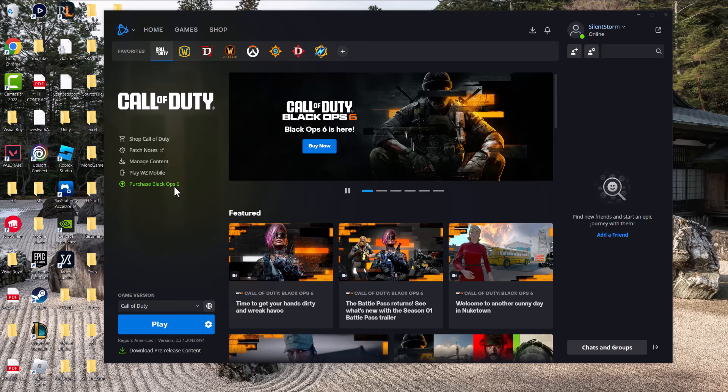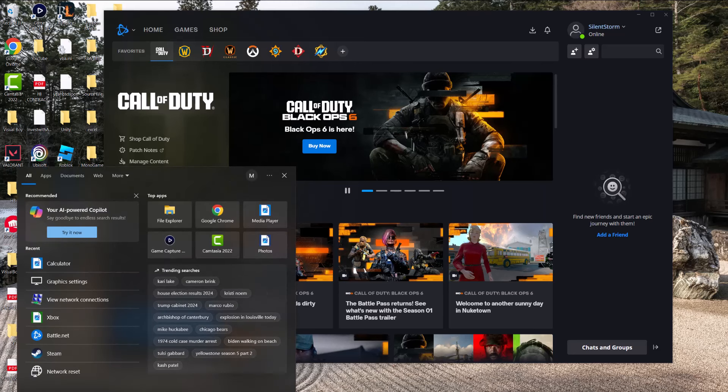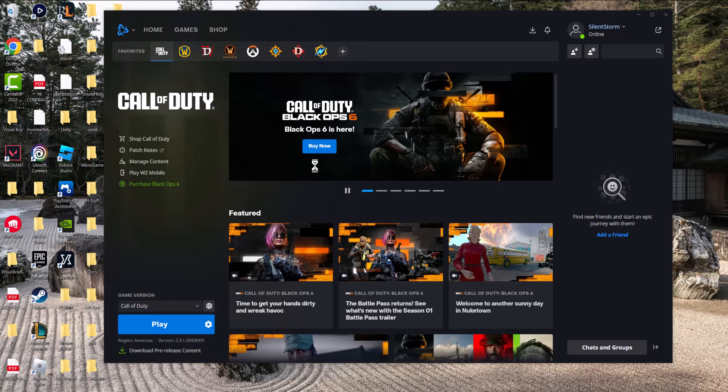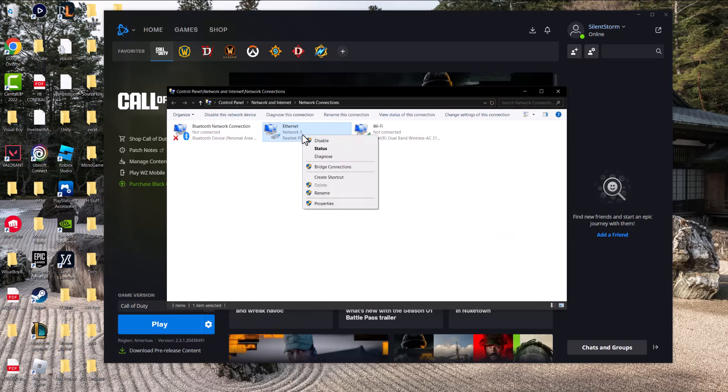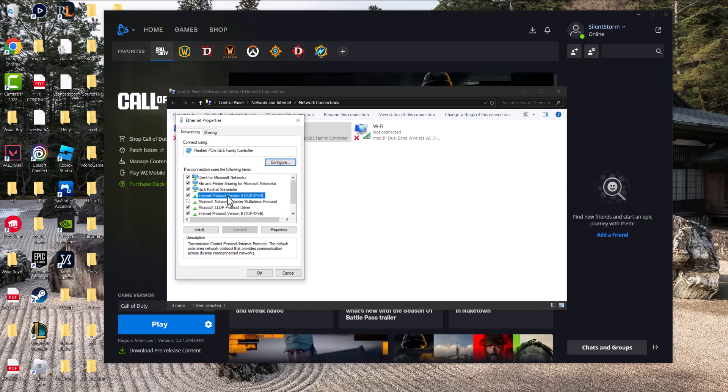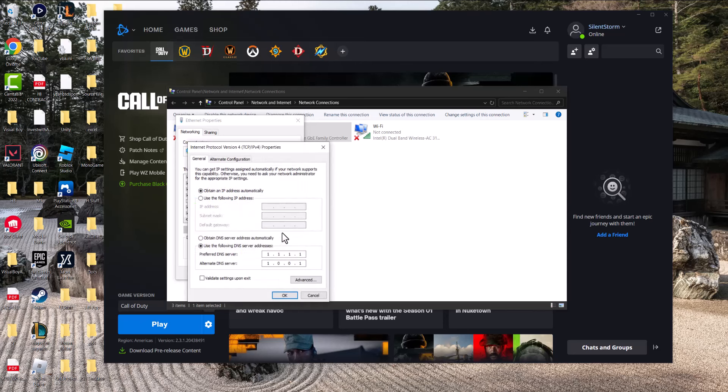There are a few ways to fix this. The first thing you can do is go into your search bar and write 'network connections' until you see it pop up. Once you're in here, right-click on either ethernet or Wi-Fi, whatever you're connected to, go into properties, click on Internet Protocol Version 4, TCP/IPv4, and click into properties again.